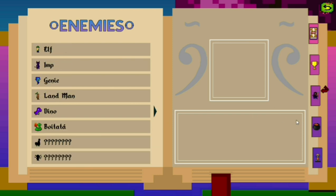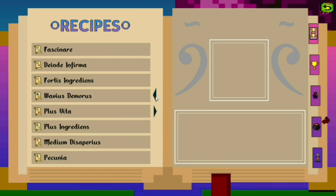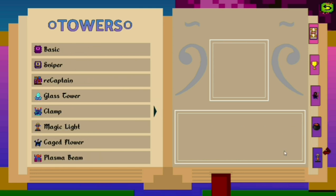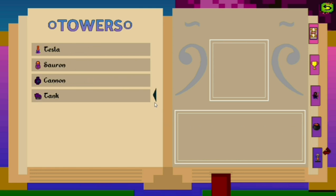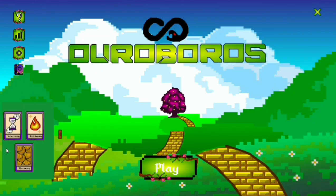Here are the enemies that you're gonna discover. Here are the recipes that you can make on your cauldron with the ingredients that you win during the matches. And here are the towers. Then you have your deck of cards and let's play.